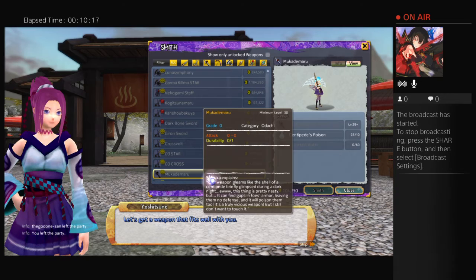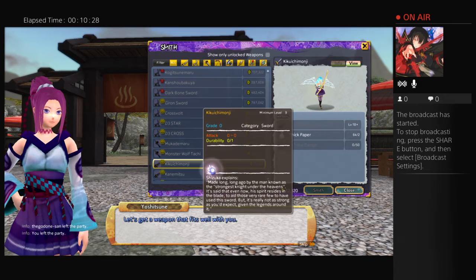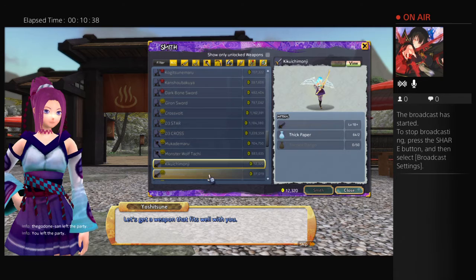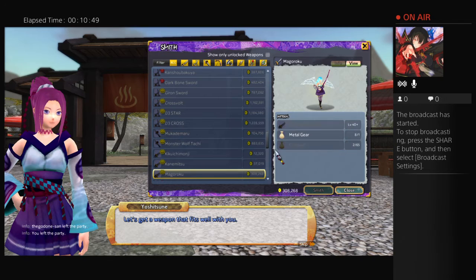This is an Odachi — like a level 30 Odachi, not even worth anything. Monster Wolf Tachi. Some of them just look cool. Kanamitsu, the Kukichi Monji — this sword needs a Tsukidachi sword and Tri-Colored Dango. I think you need to have two of these to get one of the sword titles in the game. A lot of these early weapons you don't really need — they're just kind of cool.